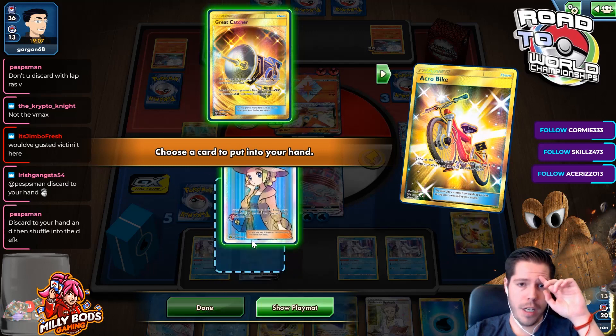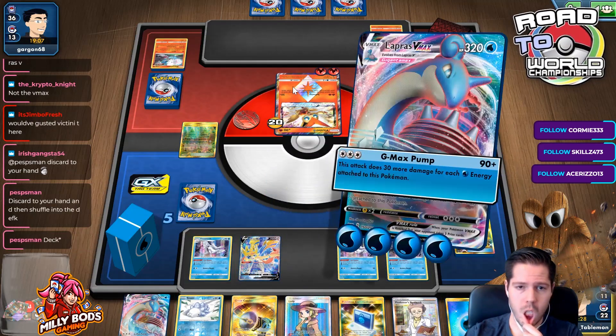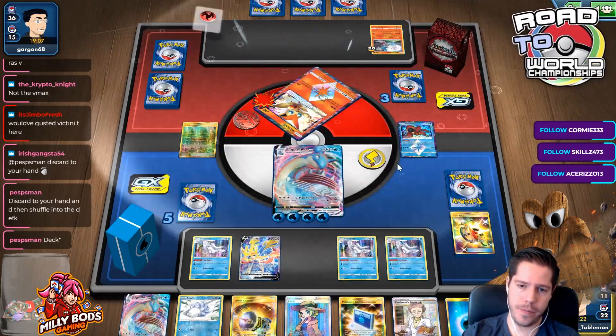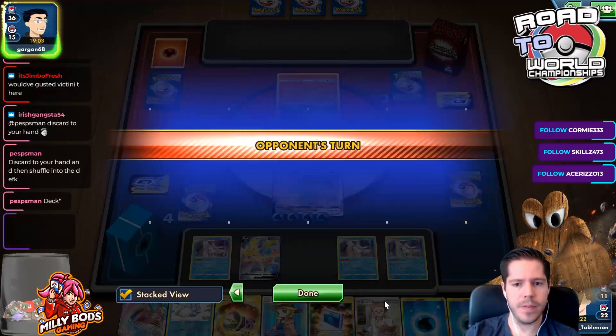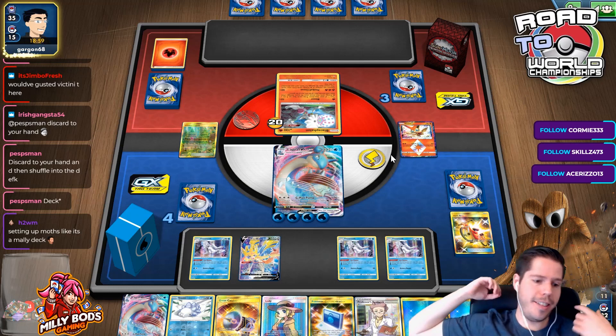I'm really looking for Marnie here. 1 million damage to the poor Victini. I can't believe I haven't found a single Balloon though — that's really crazy when you play 3. Setting up mobs like it's a Marnie deck.